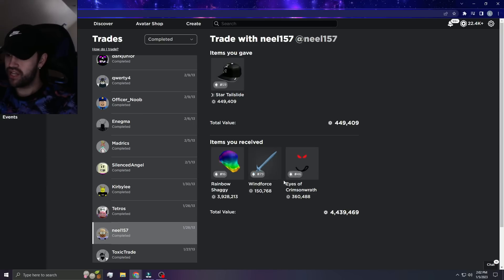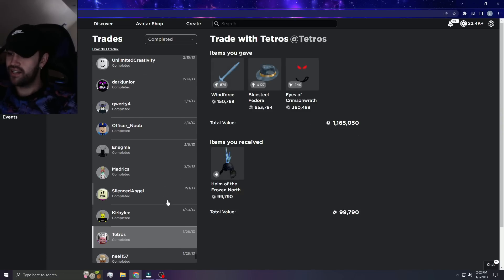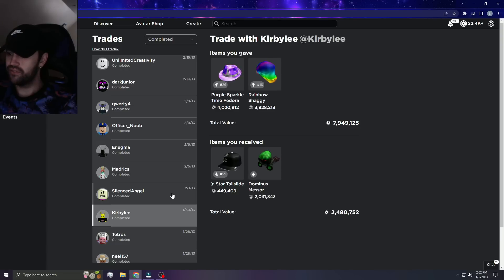I gave Star Tail Slide for Rainbow Shaggy, Wind Force, and EOC — that's crazy. As you guys can see, a lot of these trades are just classic items because that's pretty much all there was for limiteds back then. The astronomical L here is next level — this is almost 10 years ago now.